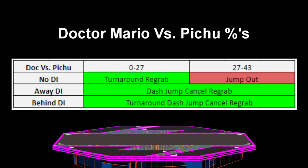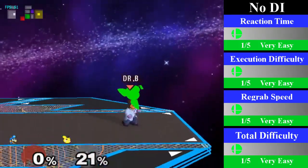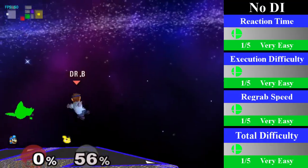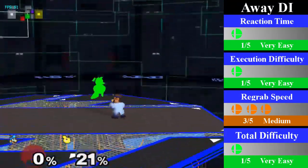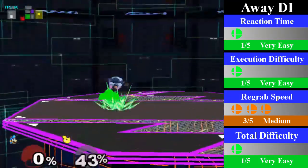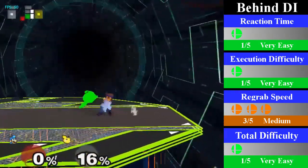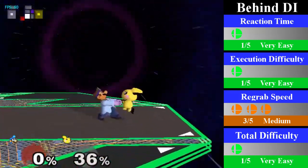Doc's chain grab on Pichu is a pretty small one, lasting from 0% to 27% but can go up to 43% on bad DI. For no DI, Doc should just turnaround grab, which lasts from 0% to 27%. Doc could cover the first grab with a standing grab but doesn't have to. You can end this with an up smash. For away DI, Doc just needs to dash jump cancel re-grab, which lasts from 0% to 43%. You can end this with a fair, a nair, or an up air. For behind DI, Doc wants a turnaround dash jump cancel re-grab from 0% to 43%. You can end this with a quick nair or a throw.